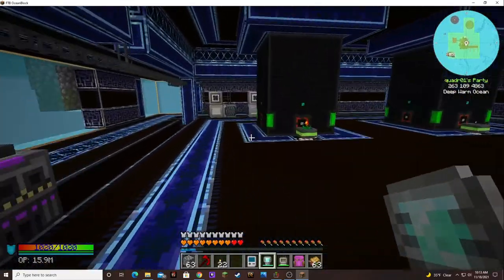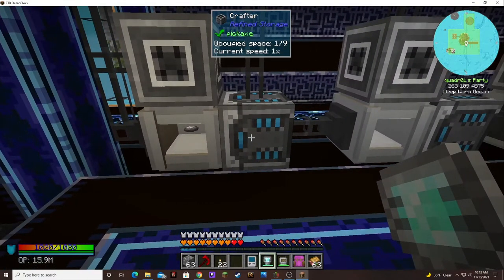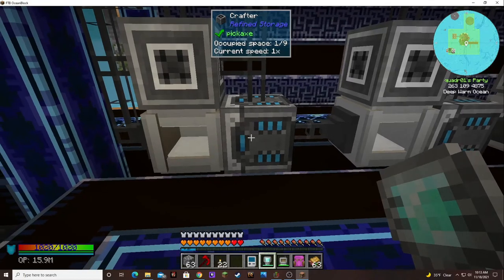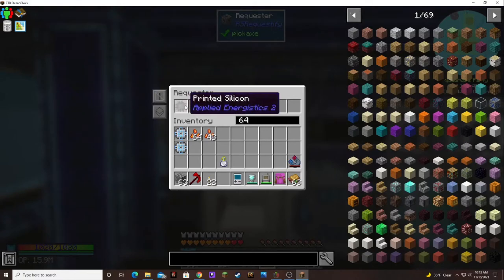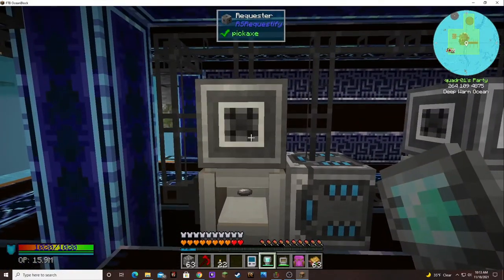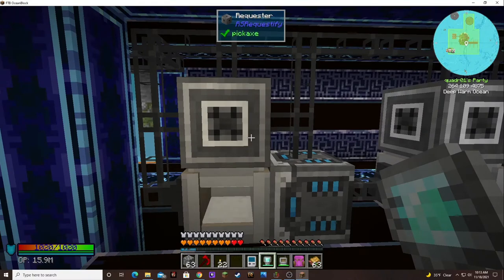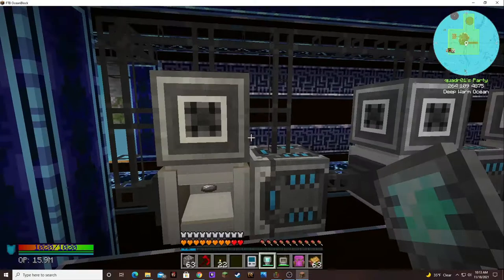Let's go down and look at how I automated these using the auto crafter. I don't have any speed upgrades in here because I have them making things ahead of time. It'll make 64 printed silicon — I don't have to have a requester at each station, but I like it that way so I can see what's there and how much I want to make.